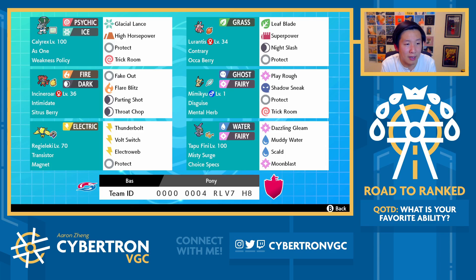Incineroar here is really standard. You've got Magnet, Regi, Alecky. The Alecky is valuable here just because it gives you fast offense. If you don't have the Alecky, the team is just relatively slow, but with the Alecky what this allows you to do is potentially lead Alecky and Mimikyu, Volt Switch into Trick Room turn one, have your couple turns of Trick Room to operate with, and then sweep with Alecky potentially in the endgame. It means that the team is not super one-dimensional, where you're only relying on slow Pokemon setting up Trick Room every time.